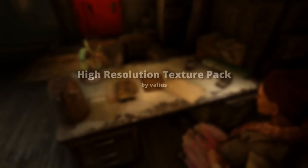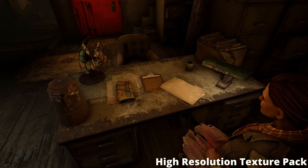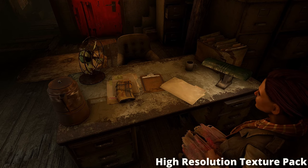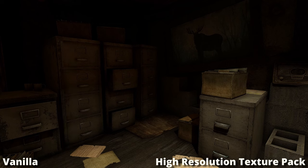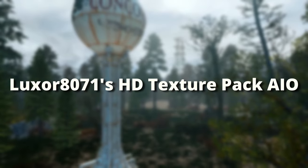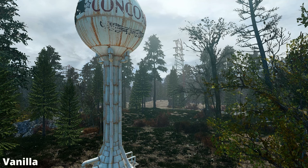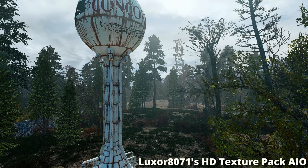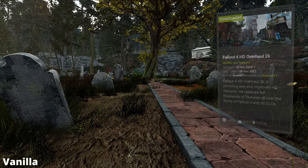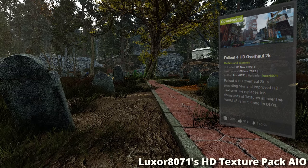My second choice is High Resolution Texture Pack. It changes a lot of interior textures — mostly furniture like desks, shelves, lockers, doors or the desk fan. It is available in a 2K and a 4K version. The next one has a great variety in all kinds of textures and objects all around the Commonwealth — I'm speaking of Luxor8071's HD Texture Pack All-in-One. He actually released 5 of those; you can install them all or just choose the ones you prefer. He also released a big HD texture overhaul mod that replaces most of the game's textures while being less performance heavy.